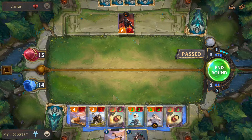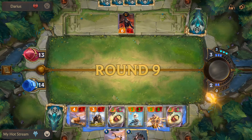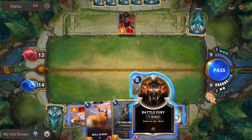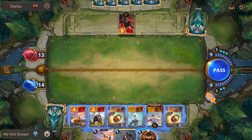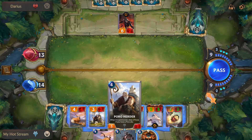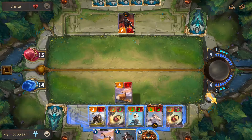Okay, and the turn ends. My turn. Grant an ally plus eight attack and plus four health - I like it. That guy's coming out.